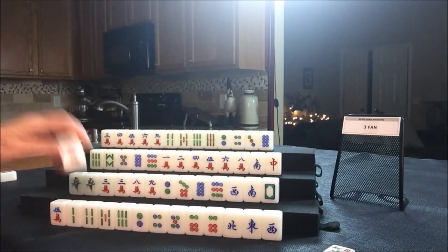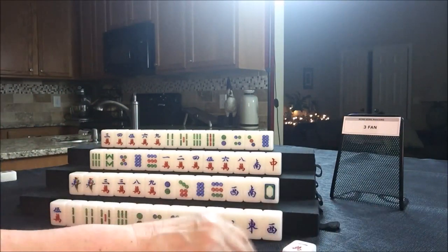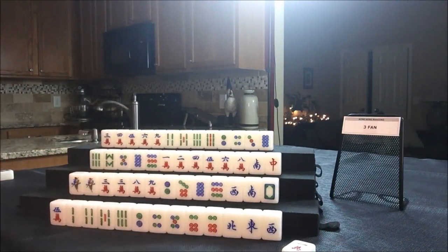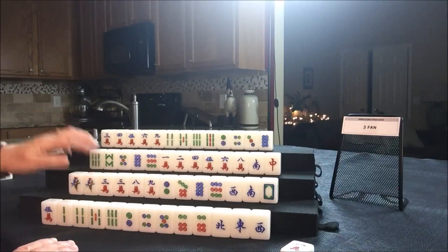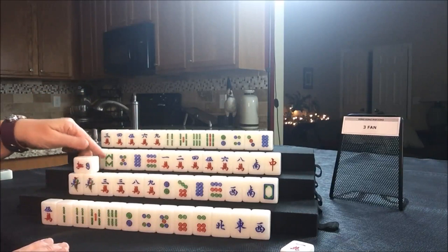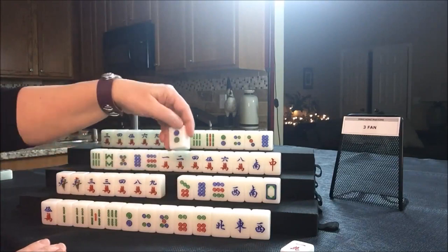Let's get rid of the one crack. I think I'm going to discard in piles by their hands, kind of like Japanese style, just for easier logistics. Let's draw four South — four crack. So now they have mostly cracks; let's get rid of the two dot.